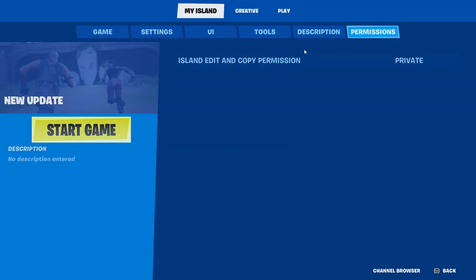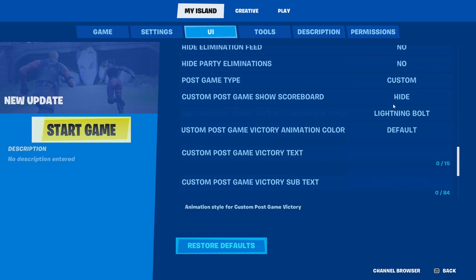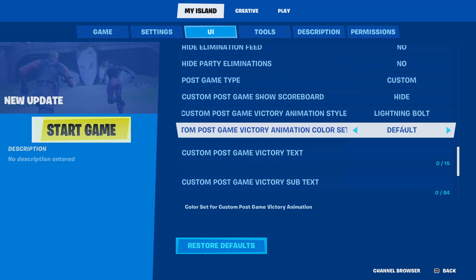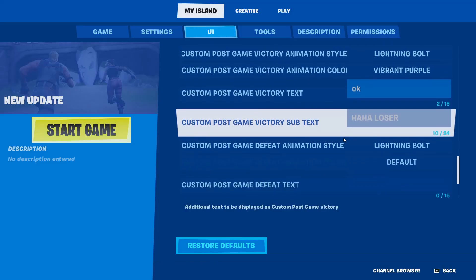Custom post game settings for all islands — I'm curious to see what this is. Post game type, Battle Royale custom — here we go. Post game shards, lightning bolt colors — let's do purple. Ha, loser! Oh wait, that's a victory screen. Ha, loser! Okay.